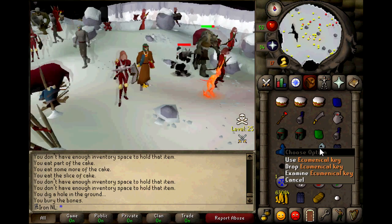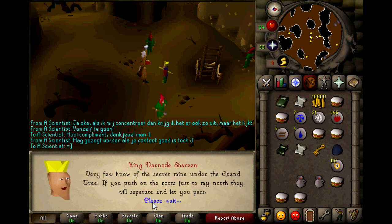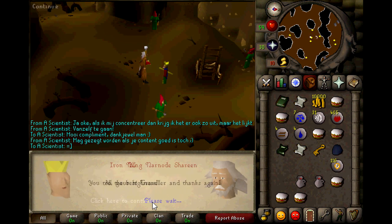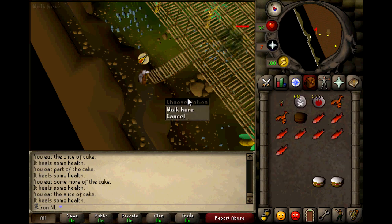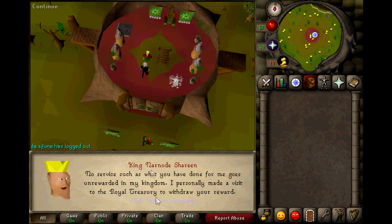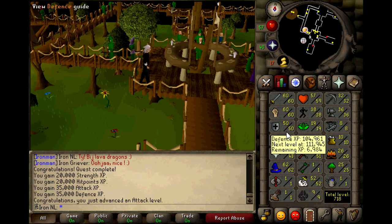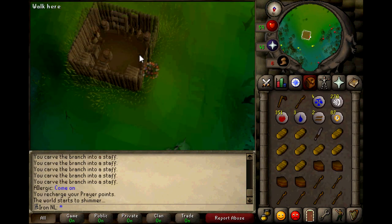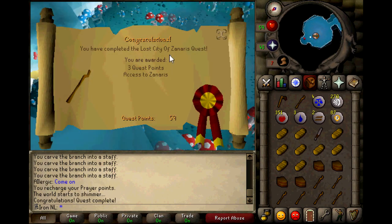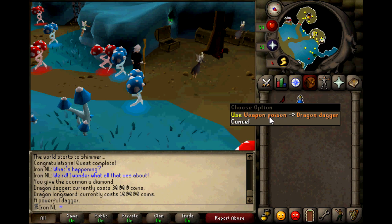I decided to do something different — what about a new challenge? My account got better and better and I made a lot of money. I thought it was time to get a dragon scimitar. I completed the Grand Tree quest and started Monkey Madness, which I completed in about 75 minutes. The boss was not that difficult to defeat, but I really had to watch my prayer — I almost ran out of points. The experience reward got me to level 60 attack, 50 defense, and combat level 71. That means I was high enough to go to a new Slayer master, Chaeldar. But before I could go there I needed to complete the Lost City quest first. I bought a Dragon Dagger, poisoned it, and started training Slayer again.